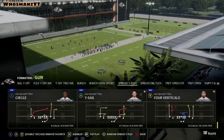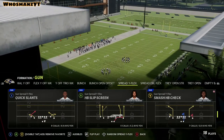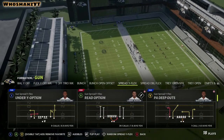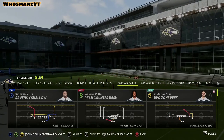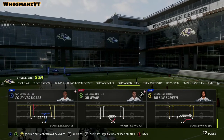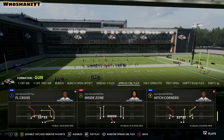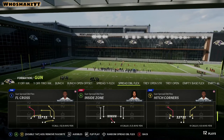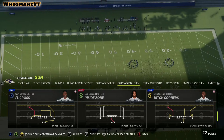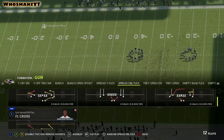They have Spread Y Flex - a really good formation, especially if you like air raid. You have slot outs, smash, HP check, curl flats, under Y option. Next they have Spread Double Flex with deep curl with a drive on the back. They also have FL Cross, which is essentially shallow cross - it's just a flip of who's running the drag on the left side. And smash.